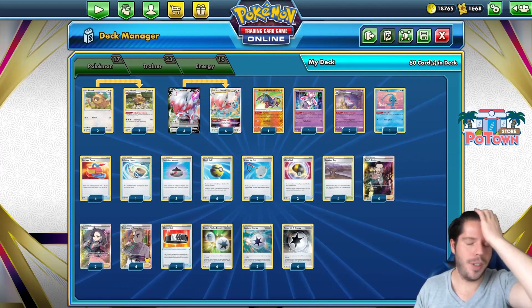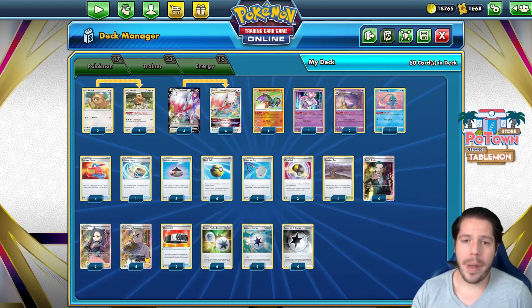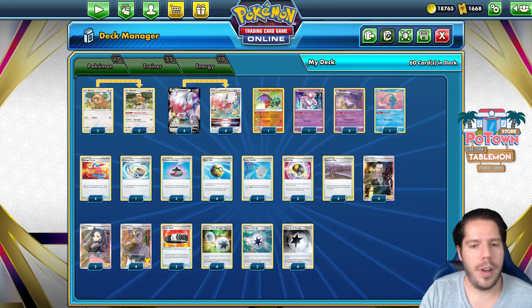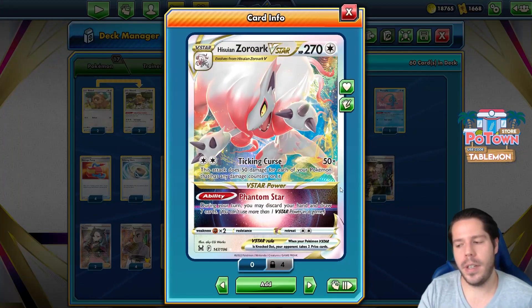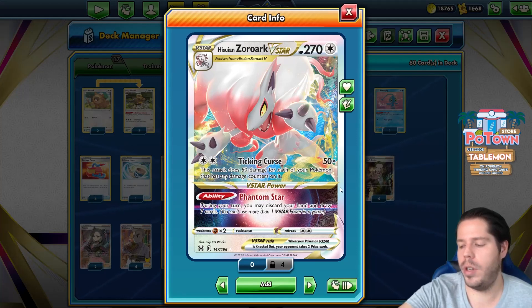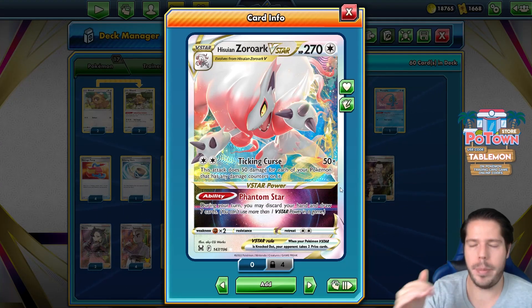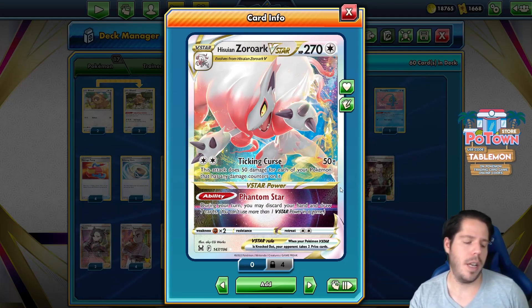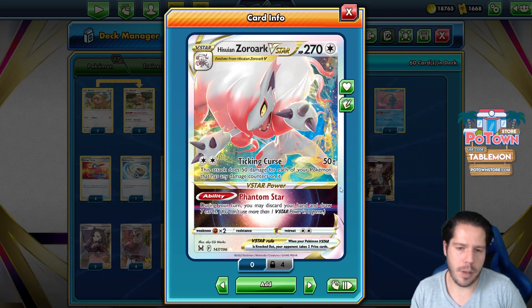Hello everyone and welcome back to another video here at AbleBan. Thank you so much for tuning in. We're back playing with Azui and Zorak V-Star. When I played with it for the video, it felt amazing. It's been widely played at online tournaments and it's been getting decent results. It seems like a step behind Palkia V-Star, but seems like a step above Giratina V-Star, which is something that really surprised me personally.